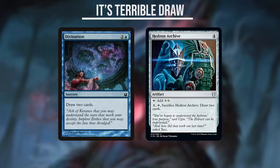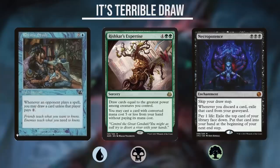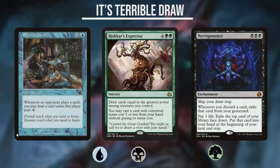Divination is a blue card, and blue, green, and black have access to tons of amazing card draw options. So what about colors that have less stellar card draw options — white and red? Would Boros colors be desperate enough to play a 6-mana Divination? Absolutely not.